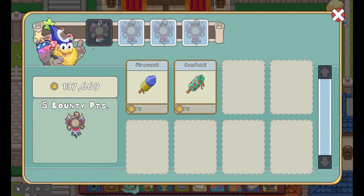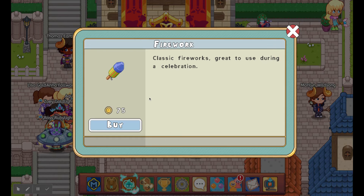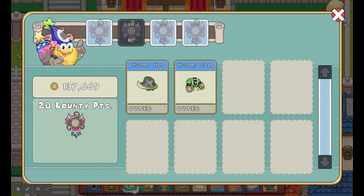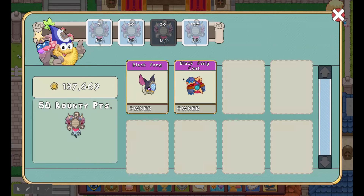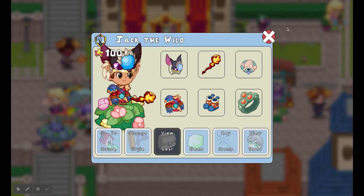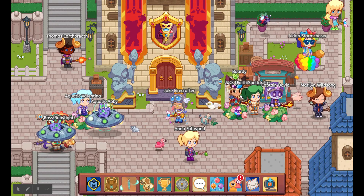For 5 bounty points you can get an unlimited amount of fireworks and a large amount of confetti — I think 99 is the limit. At 20 bounty points you can get the Hunter Hat and the Hunter Coat. At 50 bounty points you can get the Black Vein Coat and the Black Vein gear — both are really, really powerful. I'm wearing both of them because they have a Power Bonus of 8, which is probably one of the highest you can get.